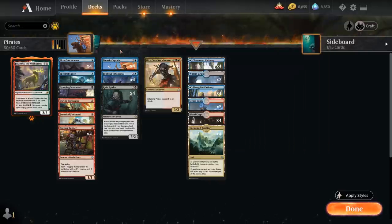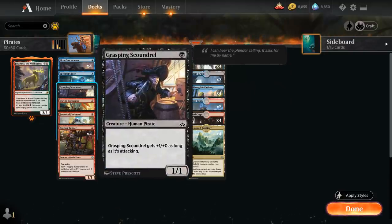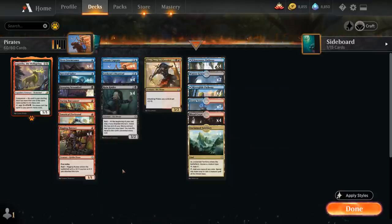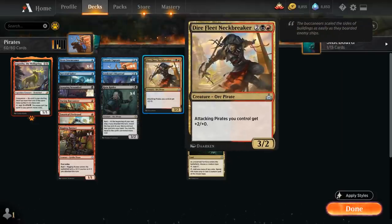When building a tribal deck, we want to figure out what separates this tribe from others. For pirate tribal, it's the number of one-drops the tribe has access to. We've got a whopping 24 one-drops in this deck, and they're all pretty decent — either they have some evasive ability, some utility like Fanatical Firebrand, or they can attack for two damage. We want to take advantage of all these one-drops by putting them in the same deck.